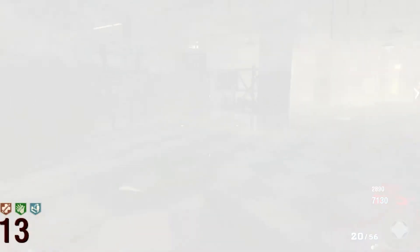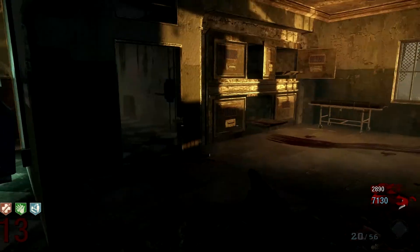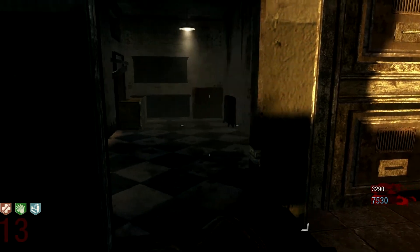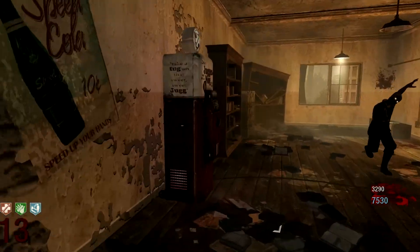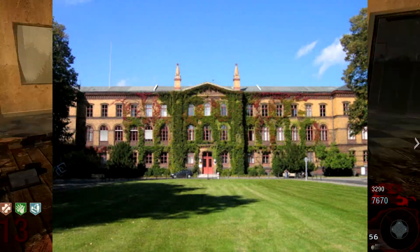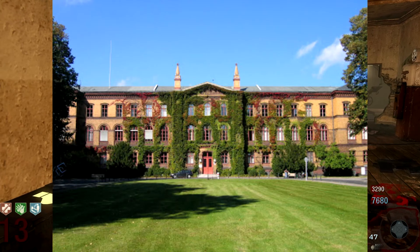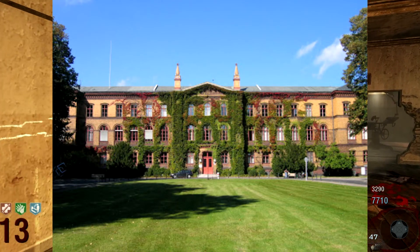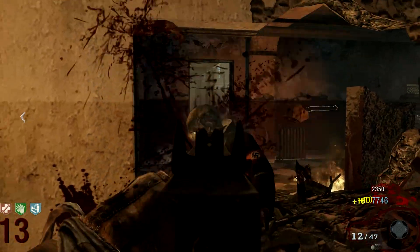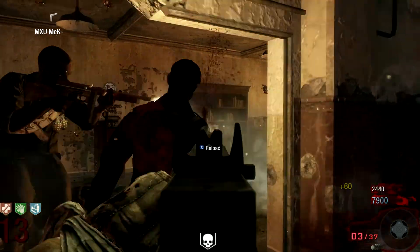First off, we'll get the main topic out of the way — what way does this tie into the main zombie storyline, and what's this map's background? Basically, this map was set and based off the Wittenau Sanatorium in Pankow in Berlin, Germany. You can see the real life picture and sort of go from there. This is basically what they went off when designing this map, and you can also say that it basically is this map in another sense.